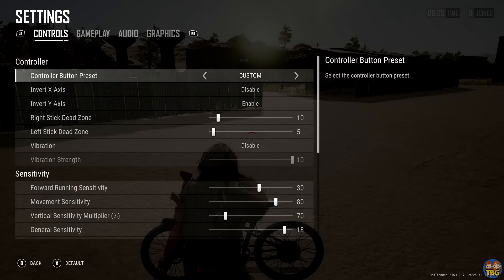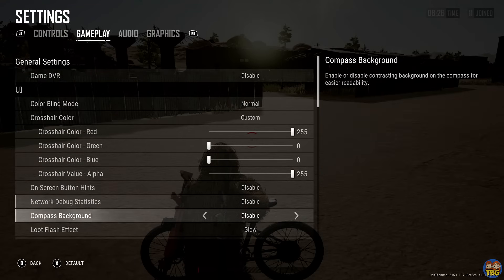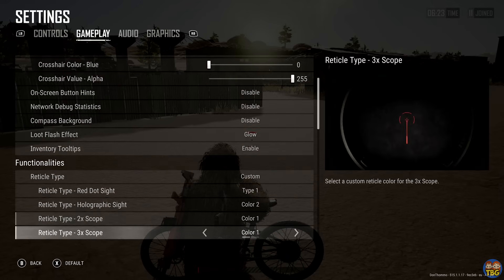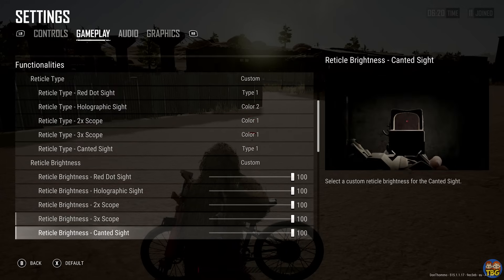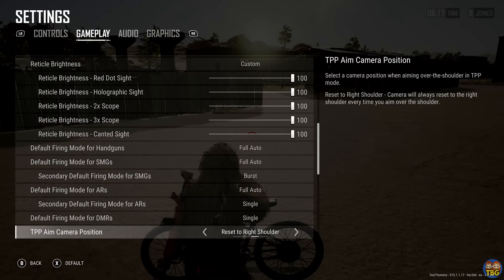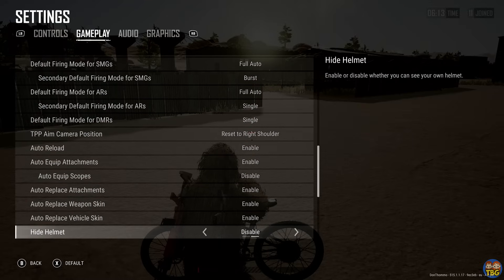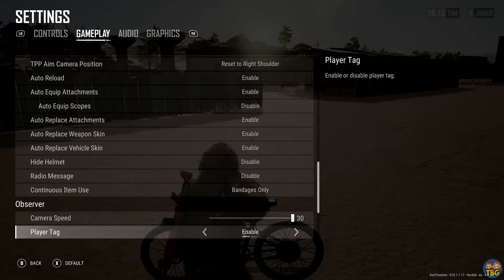Number 36: Gameplay settings. In the gameplay settings menu, there are a bunch of useful things that you may wish to browse through. In here you can configure your crosshairs, enable auto reload and auto equip settings, as well as changing other random stuff like the hide helmet setting. You can also set default firing modes for different guns, and generally find a lot of stuff worth tweaking, especially on console where button space is pretty limited and looting and inventory management is trickier.